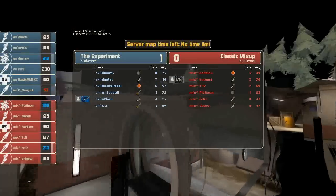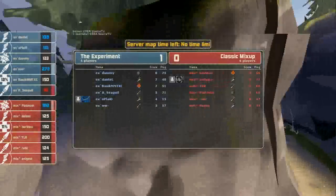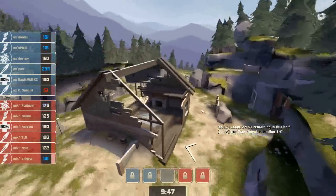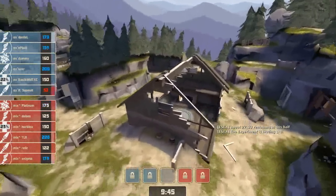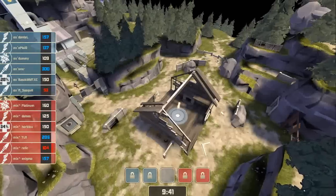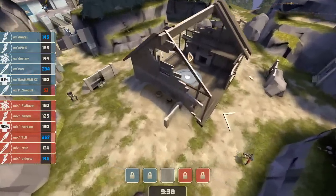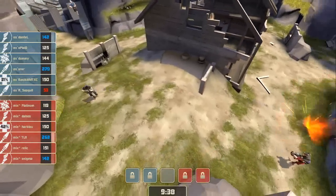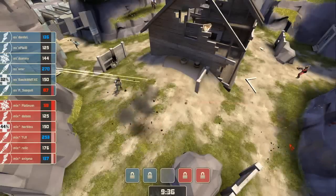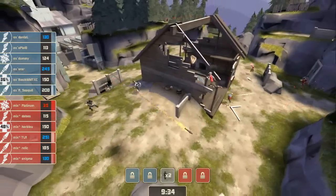Experiment up 1-0. Not a bad round from Dummy — he's sitting atop the board at 8. Alright, second center battle about to get underway here. We've got both Demos meeting up. Platinum's pretty well lit. Dummy comes out of that fight relatively unscathed.